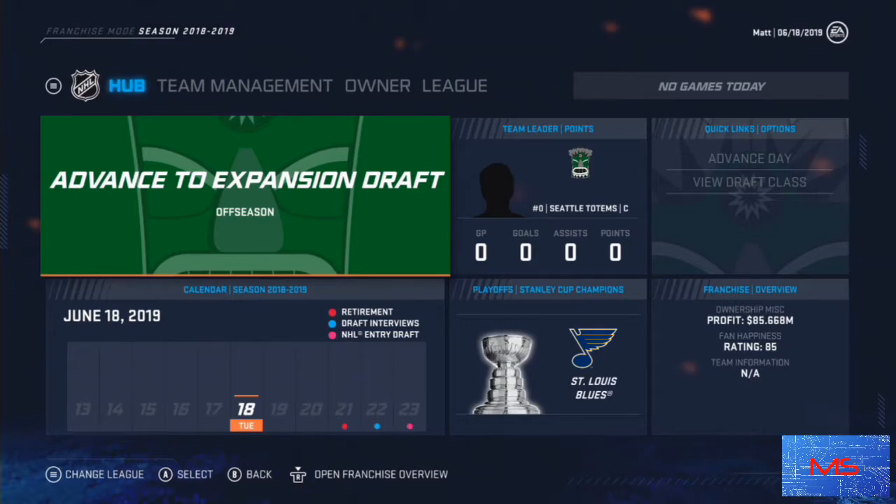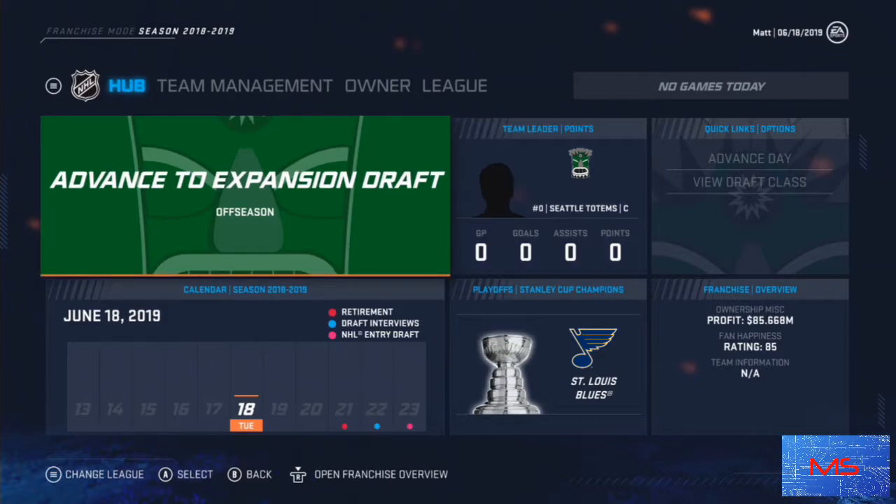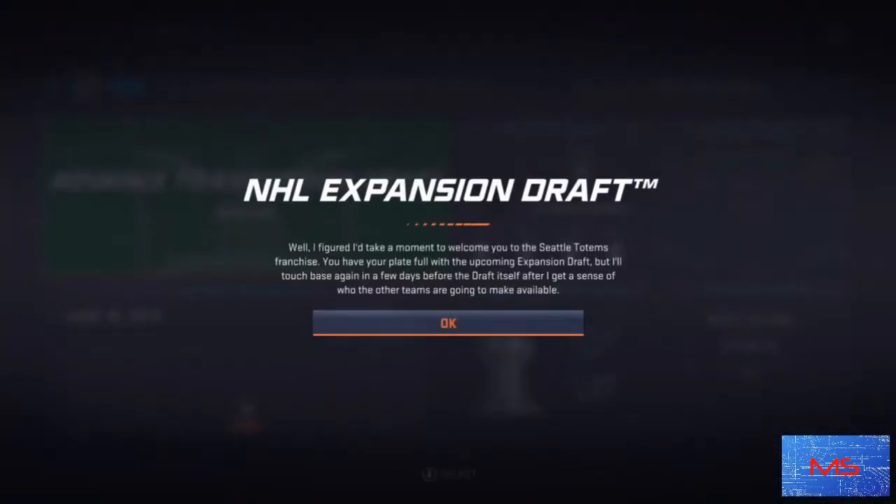With that being said, we're going to prioritize goaltending, then build our defensive core, then go for forwards last. Forwards should always be last. For each team I try to pick one forward, one defenseman, and one goalie, and keep them in mind. I have a website I'll link in the description with papers that help me keep everything organized. Now we're going to advance the expansion draft and see what our draft position is. I went with Seattle and picked a totem since I believe that's probably going to be their name. We went from third down to fifth, which is still a good pick.